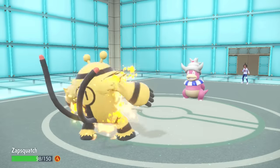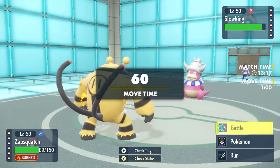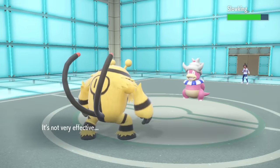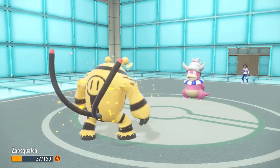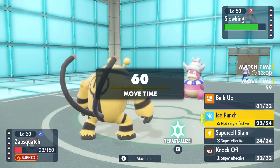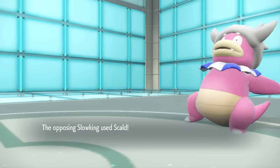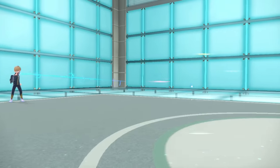Even though Scald is damn near non-existent in this game, I'm still getting the Scald burns when it matters most. Electivire is in a weird situation — I can't really go for Super Cell Slam, because if they switch into Landorus I take crash damage and nearly kill myself. I decide to make a read and go for Ice Punch in case they switch — high payoff, but they don't switch. So screw it, I go for Super Cell Slam anyway. This thing actually ends up living with about 10 HP, because Slowking straight up never dies. Electivire gets absolutely shafted by the Scald burn.